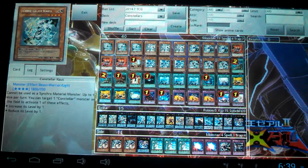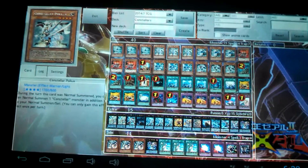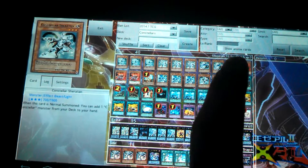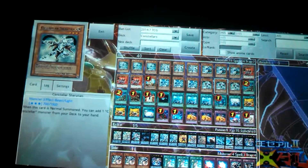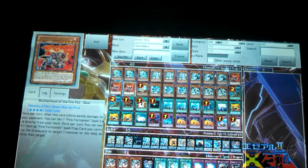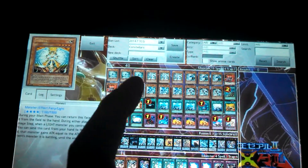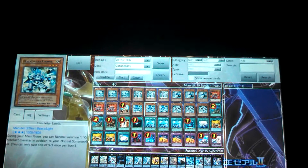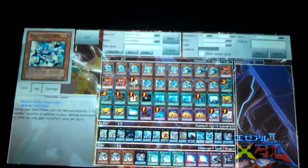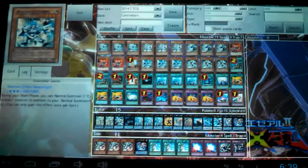For the monsters you want to have about three Constellar Kaus, three Pollux, three Alekdi, and three Sheraden. Also three Brotherhood of the Fire Fist Bear — three Bear basically — one Honest, three Leonis. That's pretty much it for the monsters because this deck is kind of meant to be tormenting and quick because of a few certain cards.